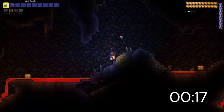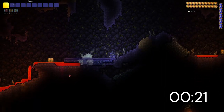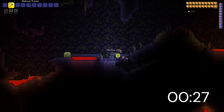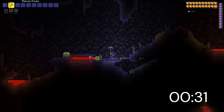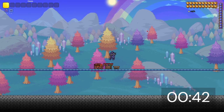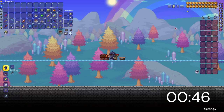The next major component requires 20 obsidian, so of course it's the obsidian skull. For this, you'll need to find some lava and pour some water on it. Then you can either bomb it, or if you have a good enough pickaxe, you mine the obsidian. When you've got 20, go over to a furnace or hellforge, craft up your obsidian skull, then get yourself a tinker's table and combine it with the cobalt shield from the dungeon.